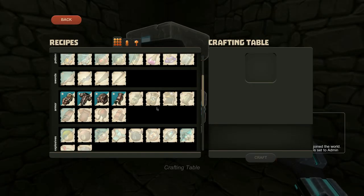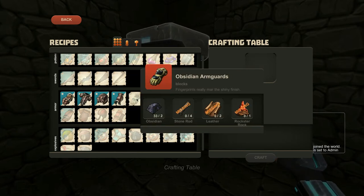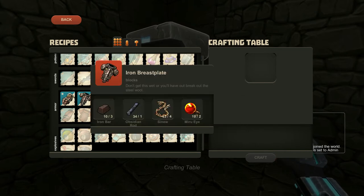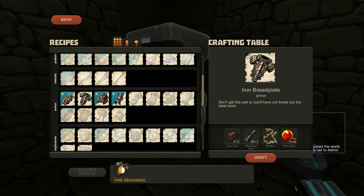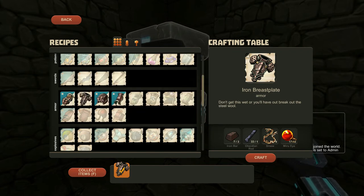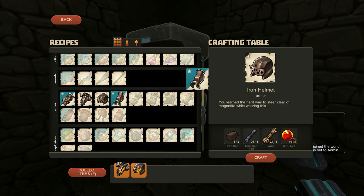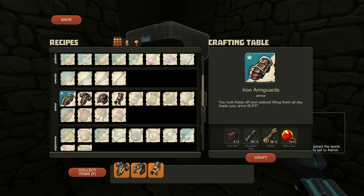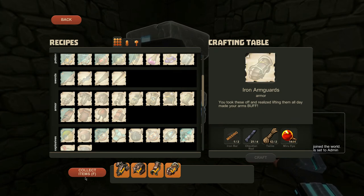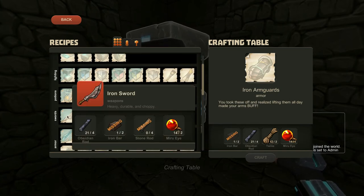Let's craft some iron armor to finish off this episode. I can make each of these things. Let's start with the breastplate — craft one of those. Then an iron helmet which uses twine, iron leggings, and iron arm guards — bang, perfect. The rest I can give to Lushable Echo so he can make his stuff.